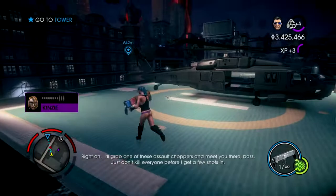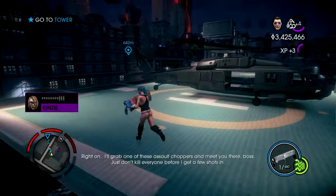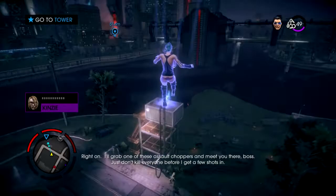Next, head to the nearby tower — that's where the memory modules are. Right on. I'll grab one of these assault choppers and meet you there, boss. Just don't kill everyone before I get a few shots in. Johnny, I got a long way to go before I catch up to your body count.